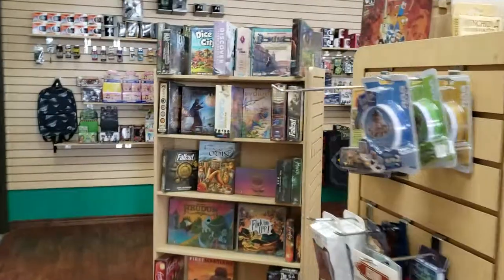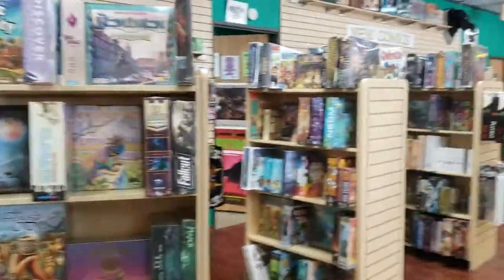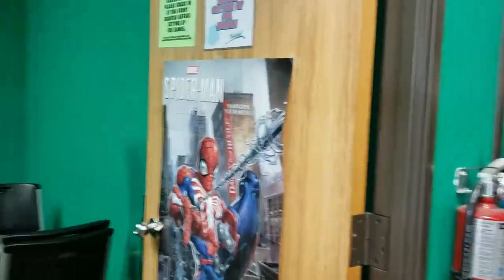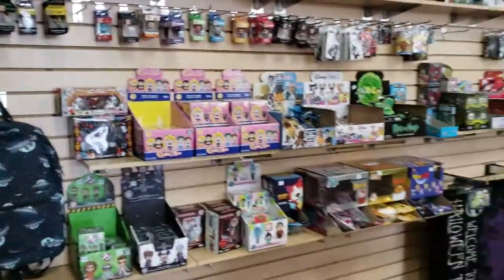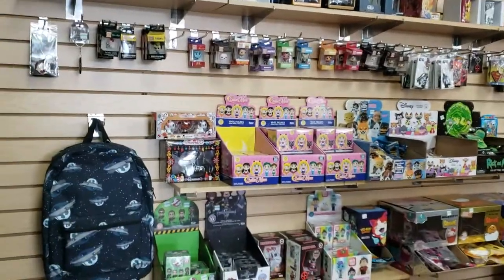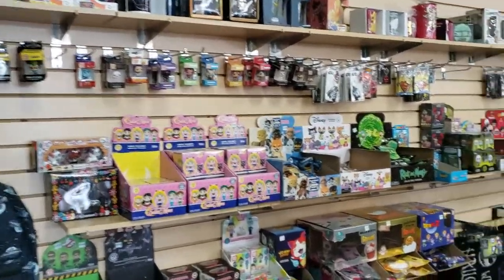This is where our board game section starts and it loops around here. We have another board game section — that's our bestseller wall and I'll take you to that in a bit. We have more rooms right here. And these are our blind box sections — little things that people like to pick up and put on their keychains, book bags, etc.